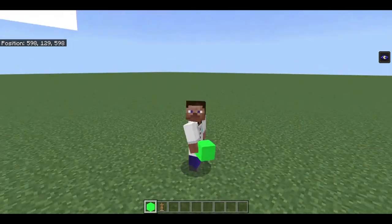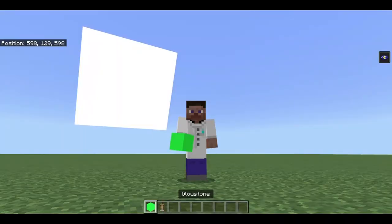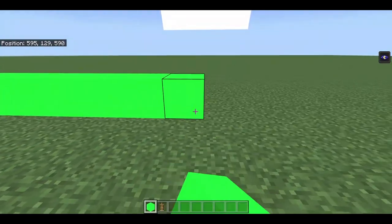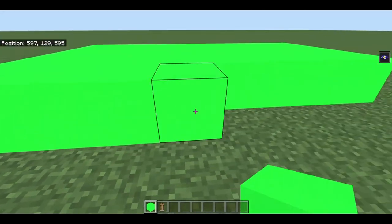Hello everybody. Today I'll be messing around with green screens. The way it works is, I could just place them with some of these green screens that I wanted to add.